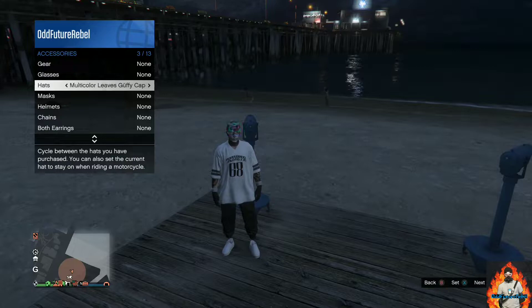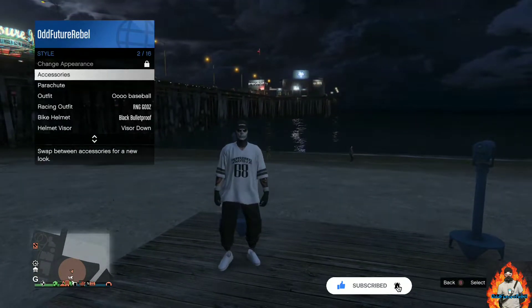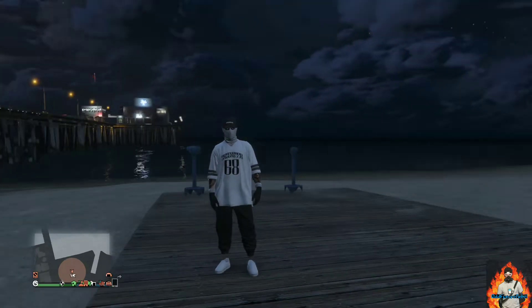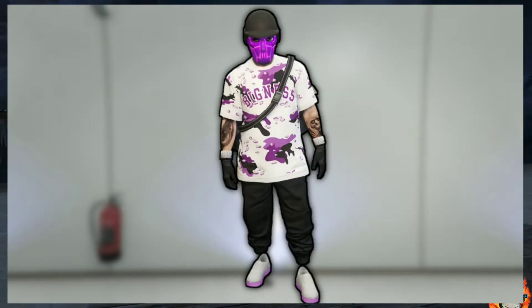Once you find the black bigness cap, back out from the interaction menu and walk away from the telescope. You should now have this cool black and white tryhard outfit. Give this video a thumbs up, subscribe if you're new, and turn on the bell notification. Let's move on to the final outfit tutorial.